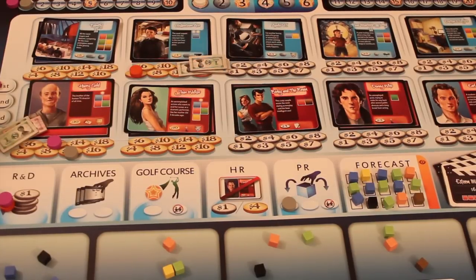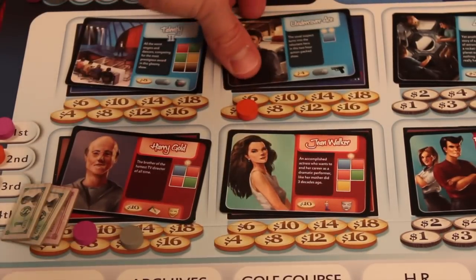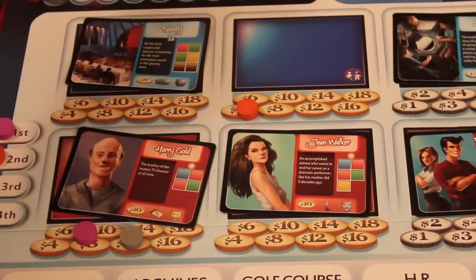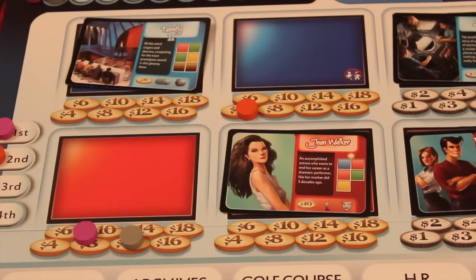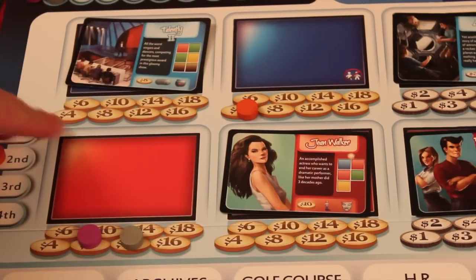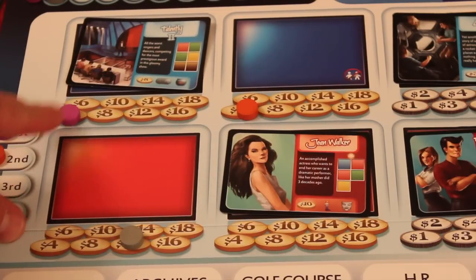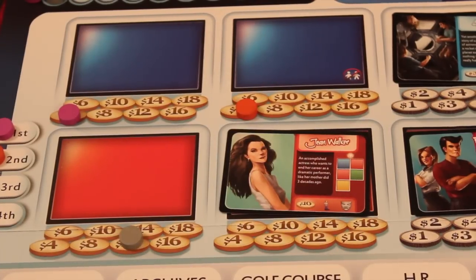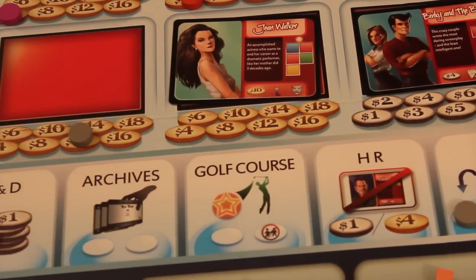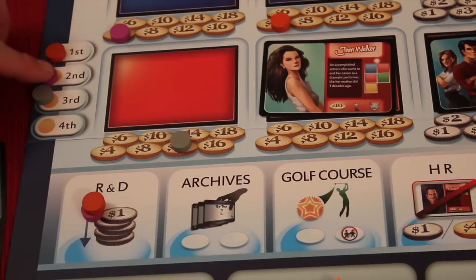After everyone's placed their three markers, we resolve bidding going left to right, top to bottom. The winning bidder puts their money in the bank and takes the card. If a player was outbid, they get to grab any of the remaining talents or shows at the lowest price — so something with a minimum of eight, an outbid player could grab it for four. Alternatively, the outbid marker can be placed on any open action space. Usually it's best to take someone cheaper than you normally would. Then we resolve turn order from R&D.